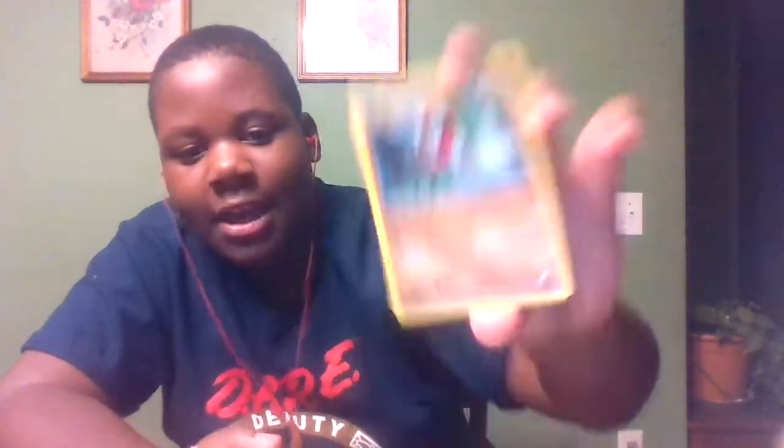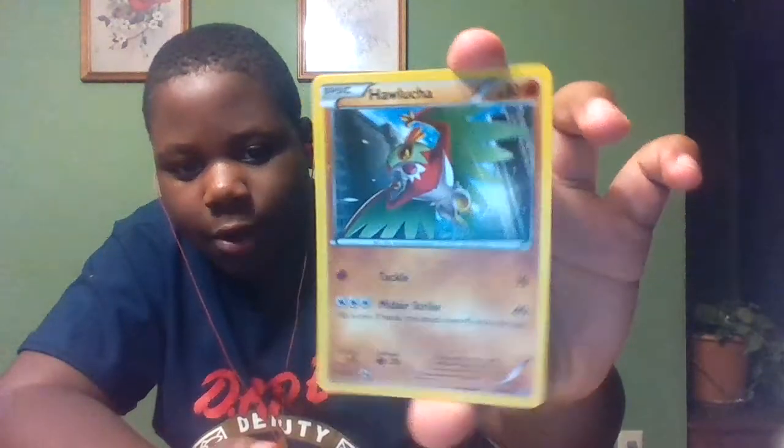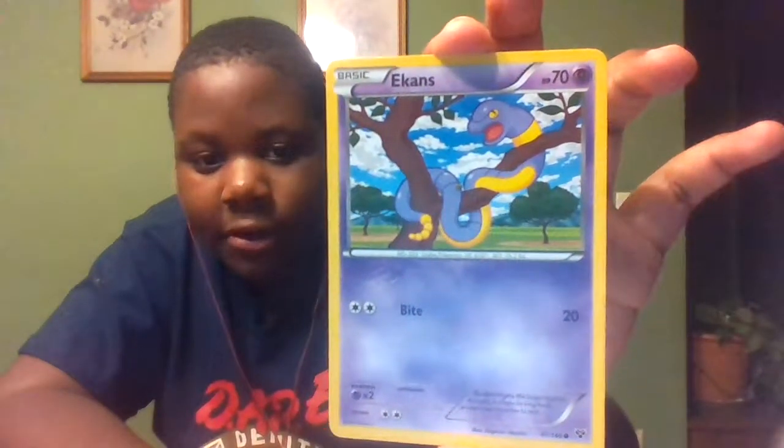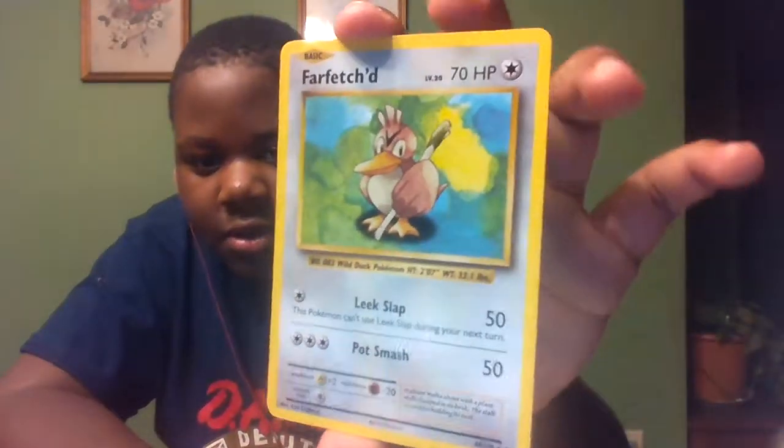HP — yes, I'm saying HP, not HP, 'cause I'm not British. Sadly. Next up is Hawlucha — pretty sweet one. After Hawlucha is Dedene. Here is Ekans, which is literally Snake backwards — pretty clever, Game Freak. Next, Farfetch'd — it is a bird with celery.